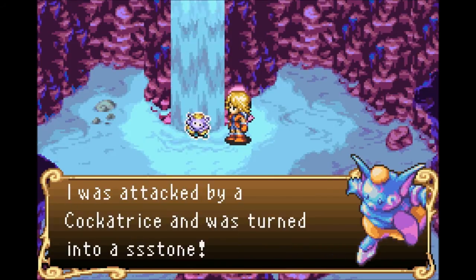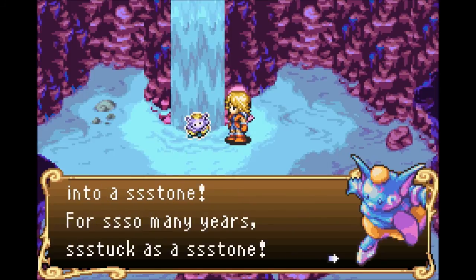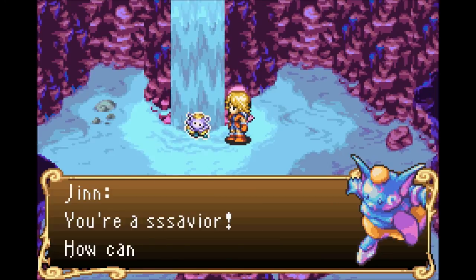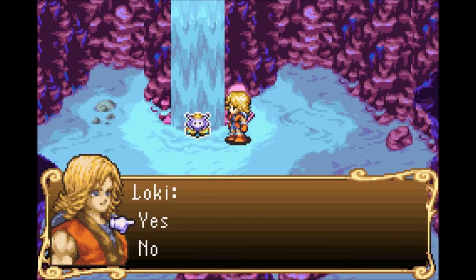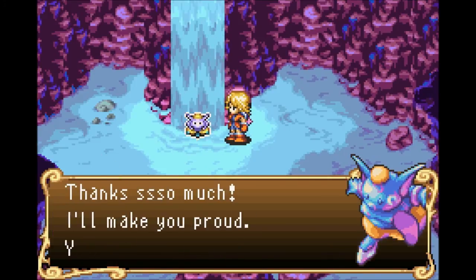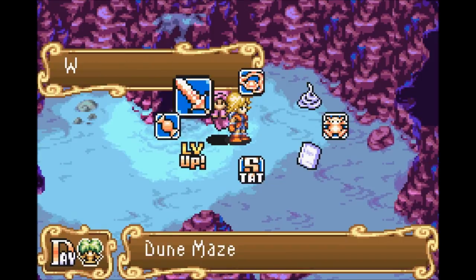The djinn says: 'You saved me! I was attacked by a cockatrice and turned to stone! For so many years, stuck as a stone! You're a savior! How can I repay you? Take me with you!' Like I'm gonna say no! Come with me! And we've received djinn, a wind spirit. But we also gotta level up!